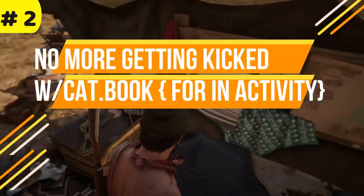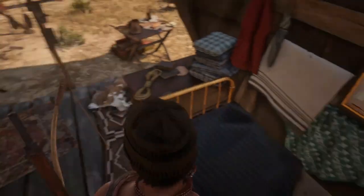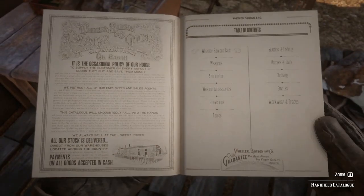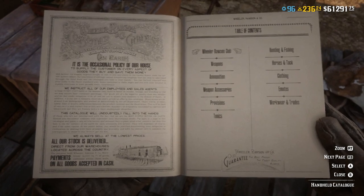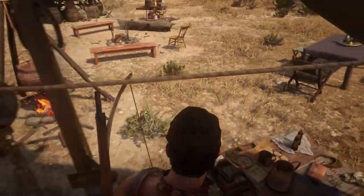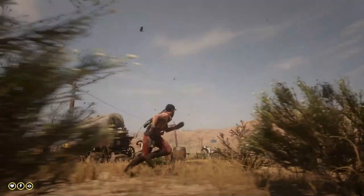Coming in at number two, we have the catalog book trick. If you don't want to get kicked for inactivity and you feel like you're going to get up and do something that might take longer than 13 minutes — which I think is the time it takes for you to get kicked — open your catalog book. I'd suggest doing this at camp or in your moonshine shack just to be safe from other players. You will not be kicked for inactivity.